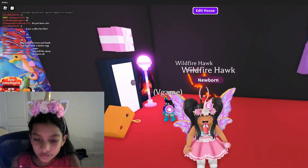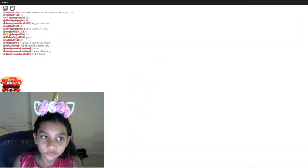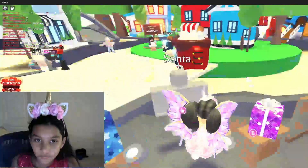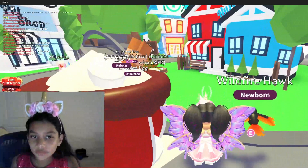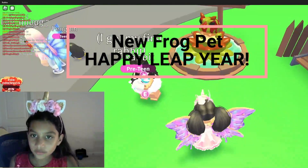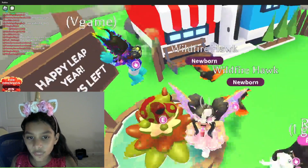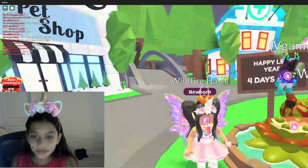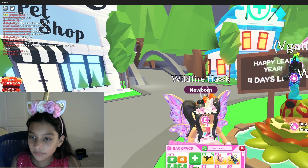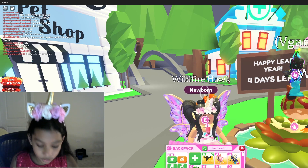Let's teleport to the gifts display — it's kind of glitched. We're going to show you the new ornit horned frog pet. I actually bought one; you can get them for 1500 Adopt Me bucks.